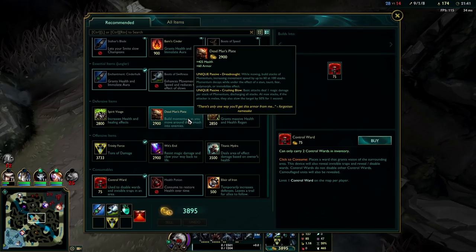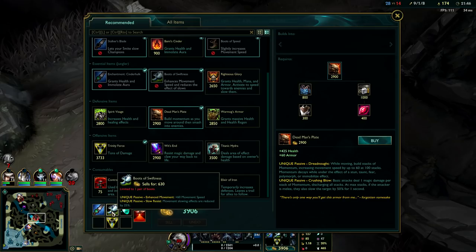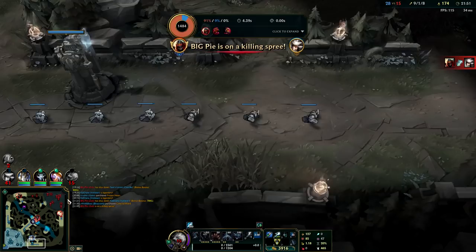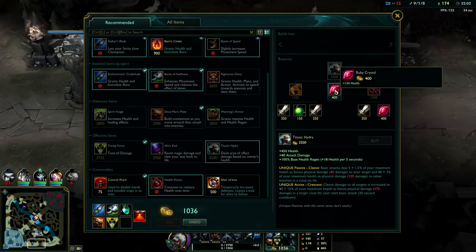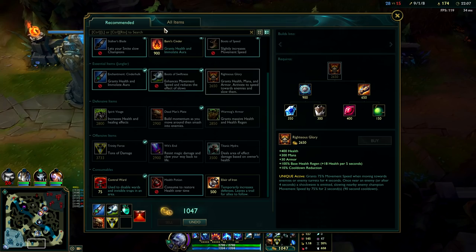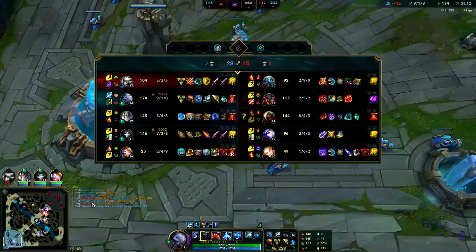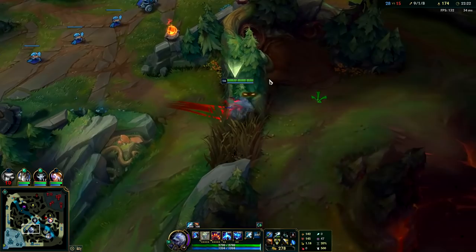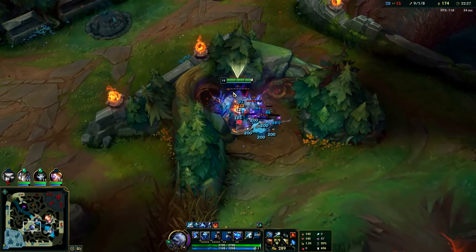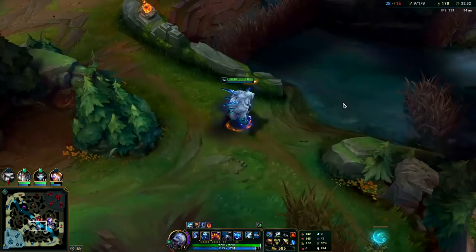He's got double lethality on top of Last Whisper — it's nuts. I'm going to have to go Dead Man's Plate as third item. Normally after Cinder Hulk, tier two boots, and Trinity, you go Spirit Visage — but their team's really AD heavy. Their only APs are Lux and Fizz and they're both really far behind, so we're leaning toward Dead Man's Plate. We can also go Titanic or Righteous Glory. I'm going to go Executioner's — they have a lot of healing from Kane. You can't always rely on teammates to build Executioner's because they'll build double Infinity Edge.